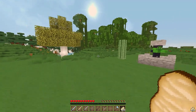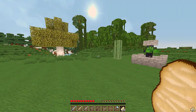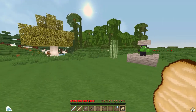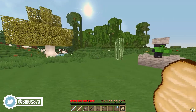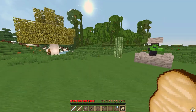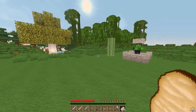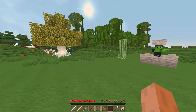Welcome back to another mod review. Today we are going to be reviewing the mod called the Armor Status HUD mod. Essentially what this mod does is it enables you to see the status of your armor, how much damage your armor has taken, and how much time you've got left until your armor breaks.